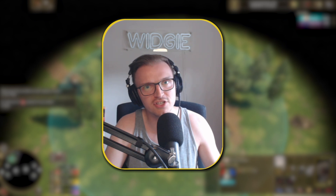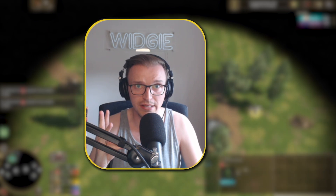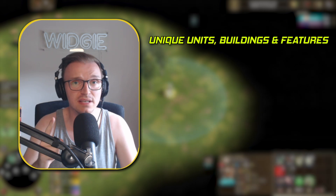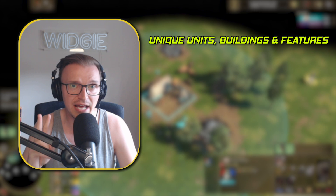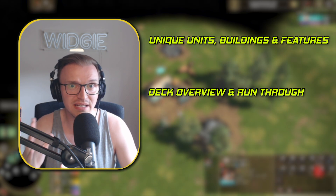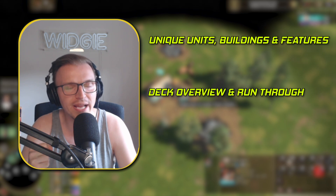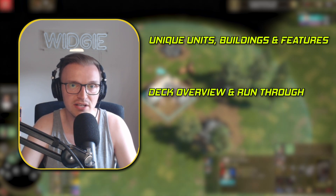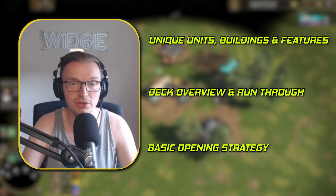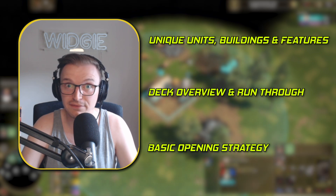So that is what we're going to be doing today, and as per usual with the previous ones, we're going to be breaking it down into three things. The first is going to be looking at the unique units, buildings, and features of the civ. The second is going to be looking at an overall deck overview, mainly 1v1 land and water variants. And then finally, we're going to be looking at a nice juicy opening that you can give a go on the ladder and have some fun.